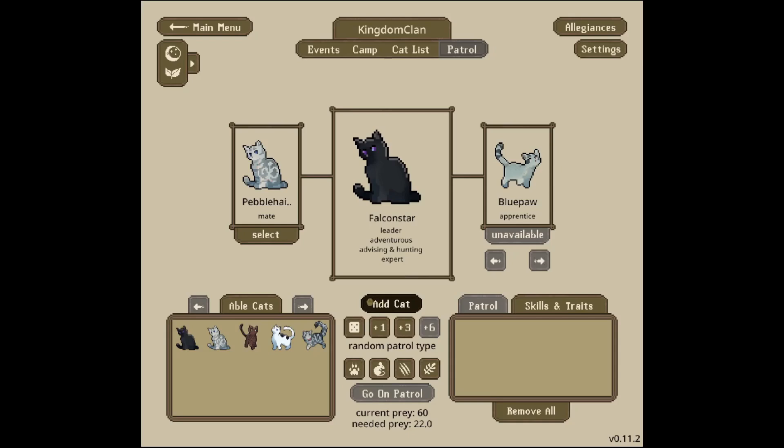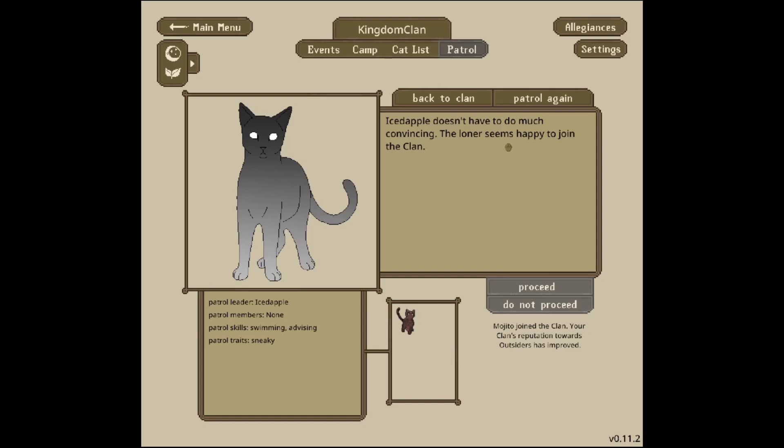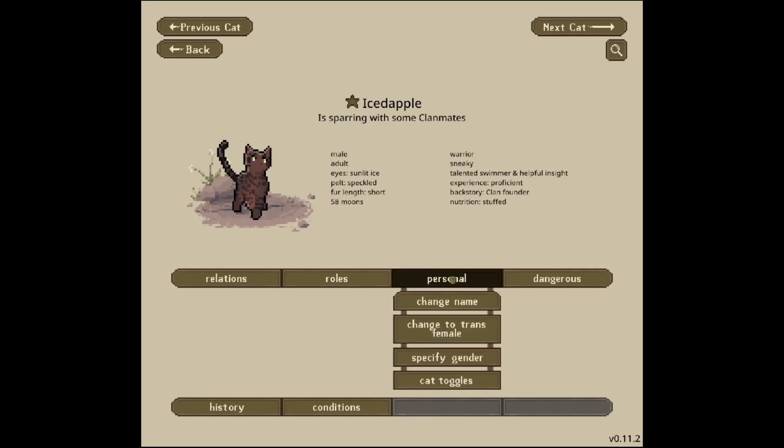After the herb patrol, both apprentices can have other patrols like training. We have both our royals, but they can't go out yet because they have to be supervised by knights and we don't have any knights yet. So let's start getting our warriors to go on solo patrols. Iced Apple — they're sneaky with swimming and advising proficiency — will go on a border patrol. Iced Apple finds a loner interested in joining the clan and makes them feel welcome. Iced Apple doesn't have to do much convincing; the loner happily joins the clan. That was successful — that means Iced Apple is now a knight!